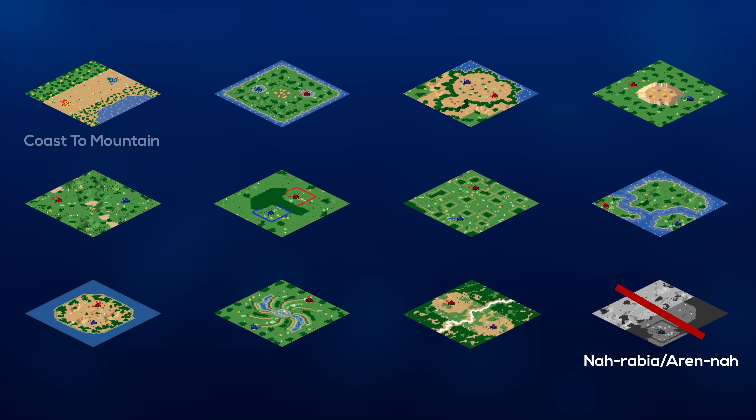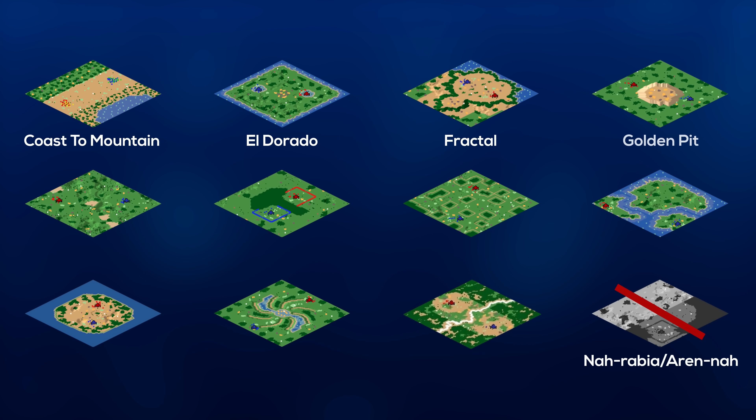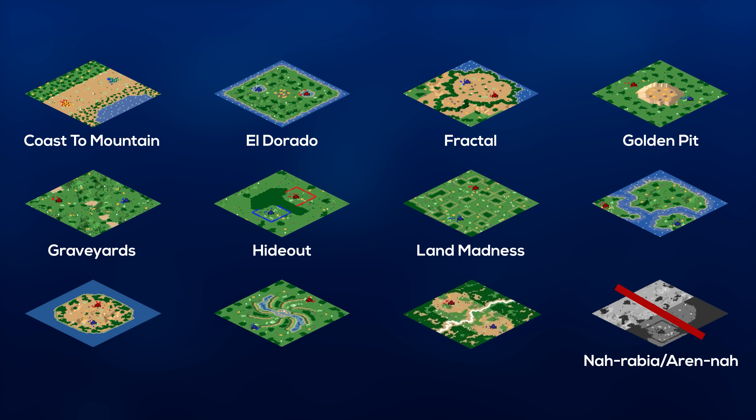So don't freak out too much. The maps are: Coast to Mountain, Eldorado, Fractal, Golden Pit, Graveyards, Hideouts, Lands Madness, Migration, Socotra, Spiral, and Zuwal. Those are our maps. Should be a varied map pool — should be really exciting. So let's go through them.